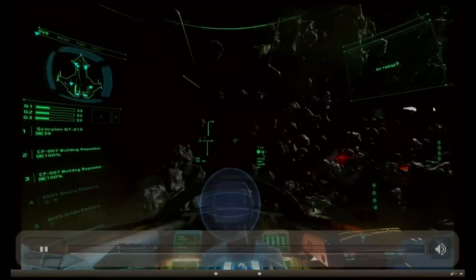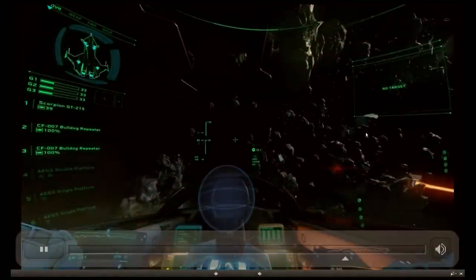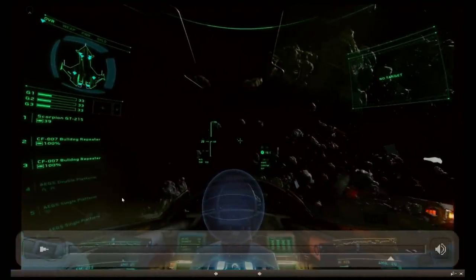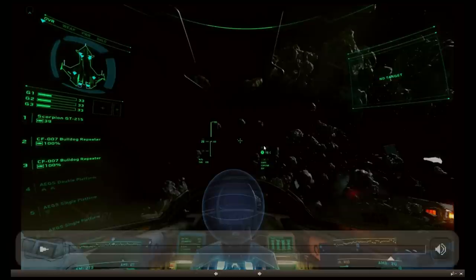Note how my forward velocity indicator shows about 50, but I'm pretty sure I've got my full 240 m/s — because the HUD only shows the forward component. Keep in mind it's inaccurate. Here's the wrong way: I'm going right, I strafe in the direction of the dust, which means I momentarily slowed down and someone could have easily shot me.